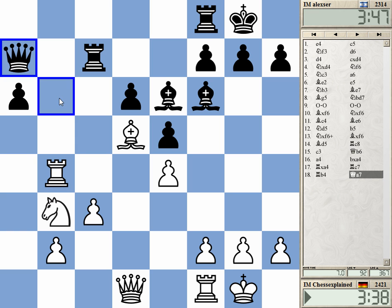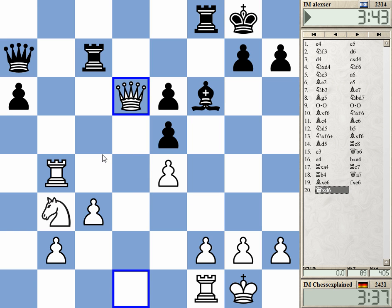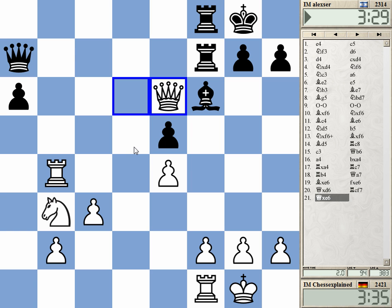I think he overlooked rook b4. Yeah, e6 is also now hanging. It's not just a pawn down — he's got no decent move.